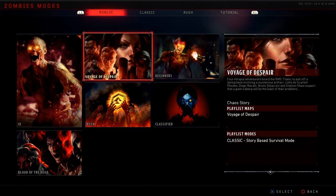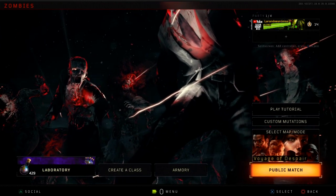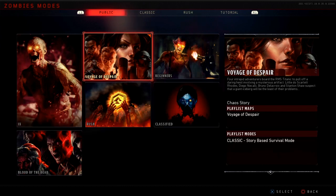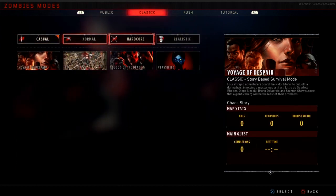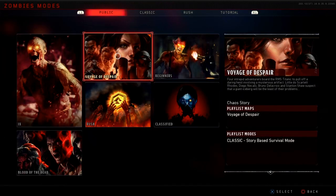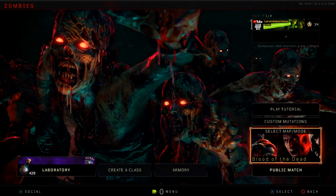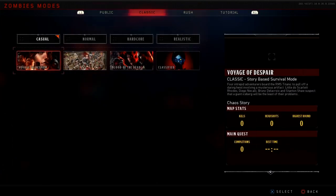Let's say you're playing — it just says 'Voyage' — you click Voyage and then you see it says 'Public Match.' Some people think, okay, I chose the map, now I gotta choose the mode. So they go over here and choose a mode — let's say Hardcore — and they click it, but it still says Public. They try again with a different map, like Blood of the Dead, still says Public. They go back to Casual — still says Public.